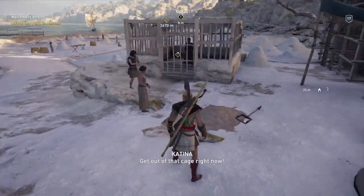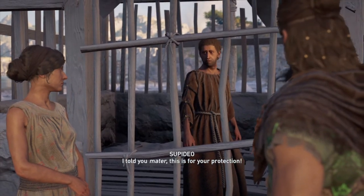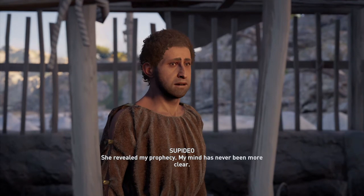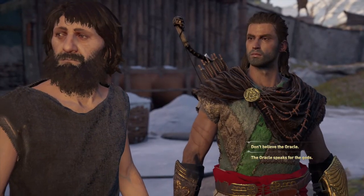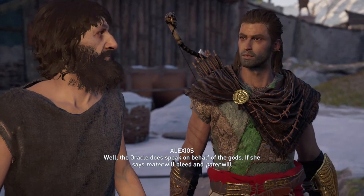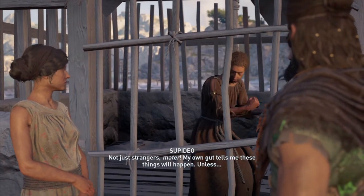Get out of that cage right now — it's for your own good, you are being superstitious. Are these people harassing you? Harassing him? We're his parents. I told you, mother, this is for your protection. Protection from what exactly? He just got back from Delphi, spoke with the Oracle, been out of his mind ever since. She revealed my prophecy. My mind has never been more clear. She said I would do unspeakable things to my parents — that mother's blood would stain the earth and Potter will scream to the gods in agony.